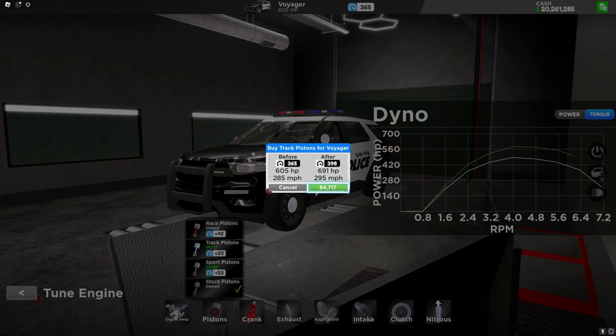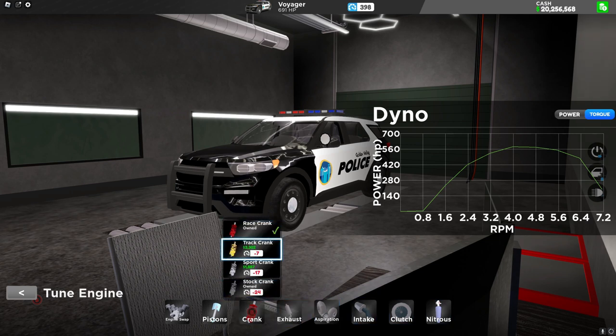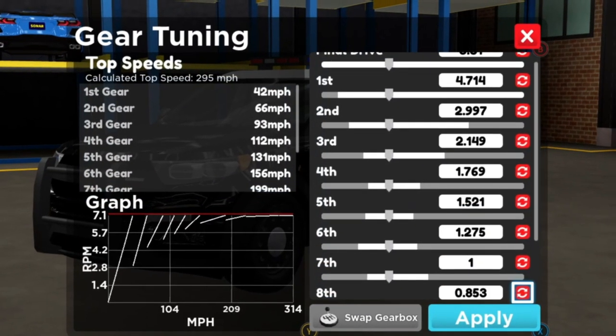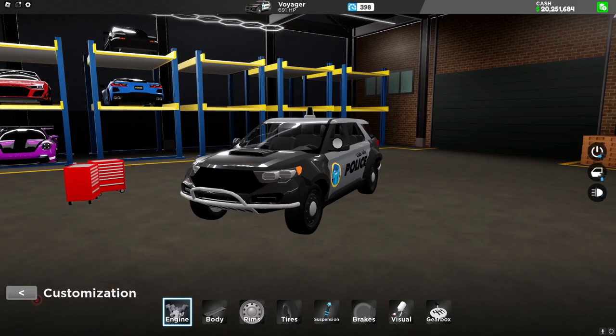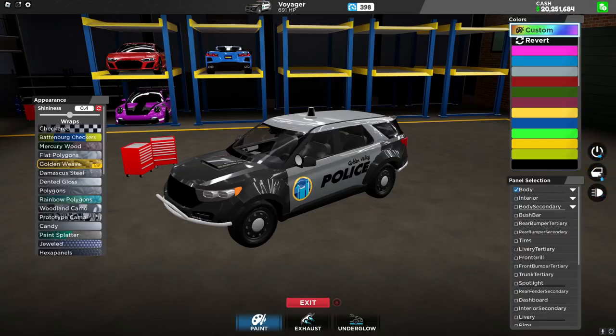I'm just gonna go for the track piston and the race crank and hopefully that makes it good in the 400 range. I don't think I really need to change any of this. I don't even know how to — this is really confusing. All right, I think this is good. What more could you ask for in a police car, really?